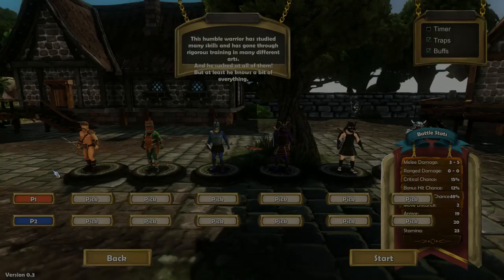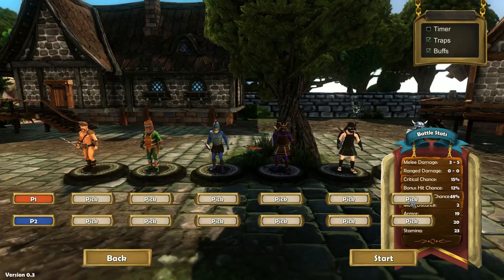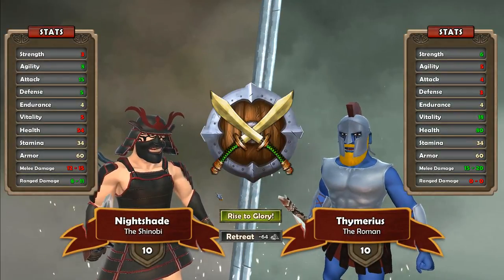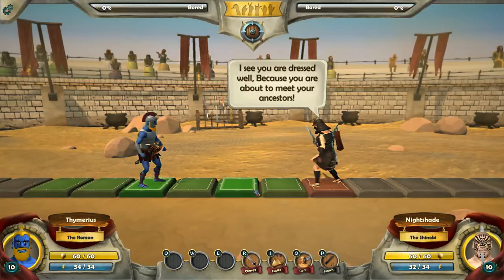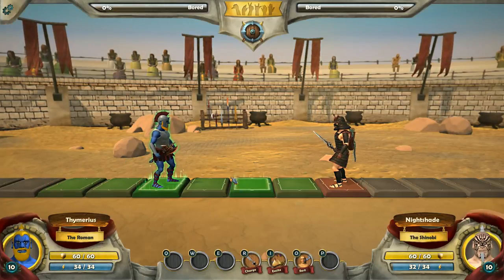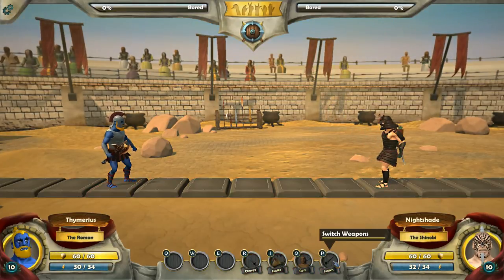Let's go ahead and check out multiplayer real quick. We'll do this guy versus this guy and hit start. I'll be curious to see if this is local pass and play. Let's move up — you can see some of the more advanced weapons. He's got an axe, a sword, and a bow and arrow. Yeah, it's definitely pass and play.